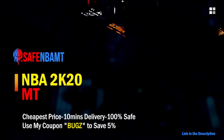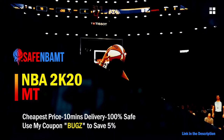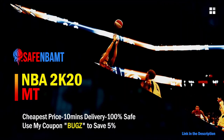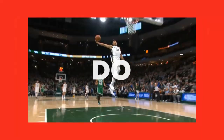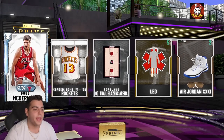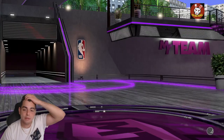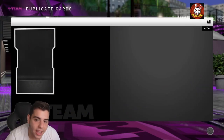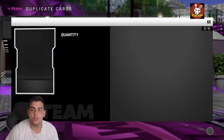What's good guys — if you want cheap, fast, and reliable NBA 2K20 MyTeam coins, head on over to nbasafe.com and use code 'bugs' for 5% off at checkout. What's good YouTube, it's your boy Bugs back on another NBA 2K20 MyTeam video, and today we have insane new dynamic duos in NBA 2K20 MyTeam.